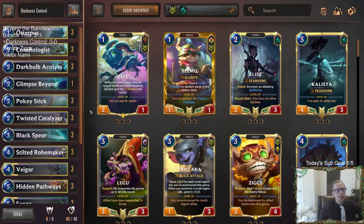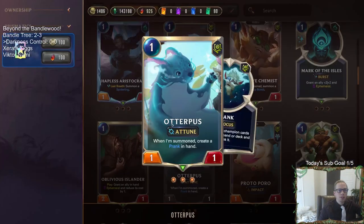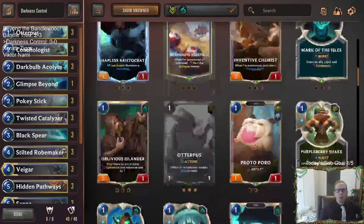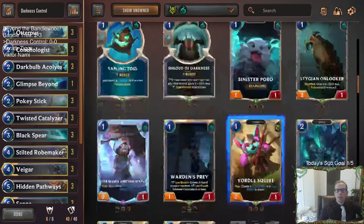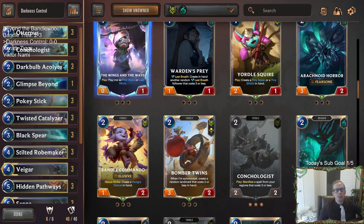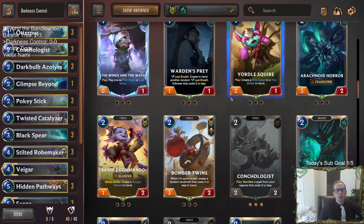Changing the one and two mana slots — Otterpus and the pranks in general have looked pretty strong, and they just slow the opponent down a good amount. They also give you knowledge of two cards that are in the enemy's hand, which is pretty strong. We had Yordle Squire last time and it was perfectly fine, but having the pranks could help out more. Even though we have just a 1-1 instead of a 2-1, those pranks are pretty nice, so we got Otterpus replacing Yordle Squire.